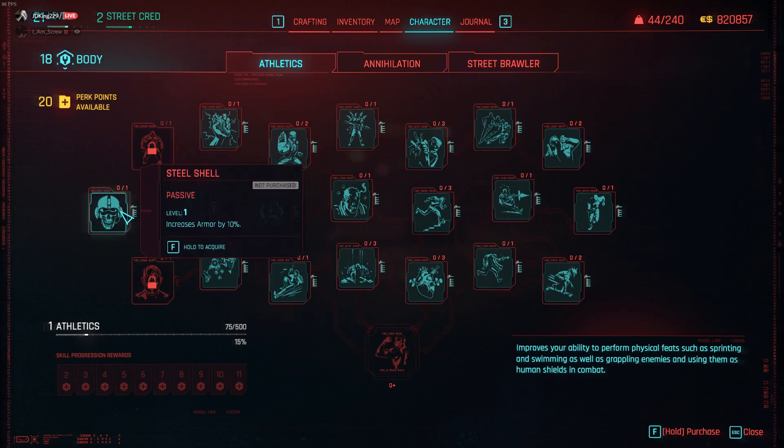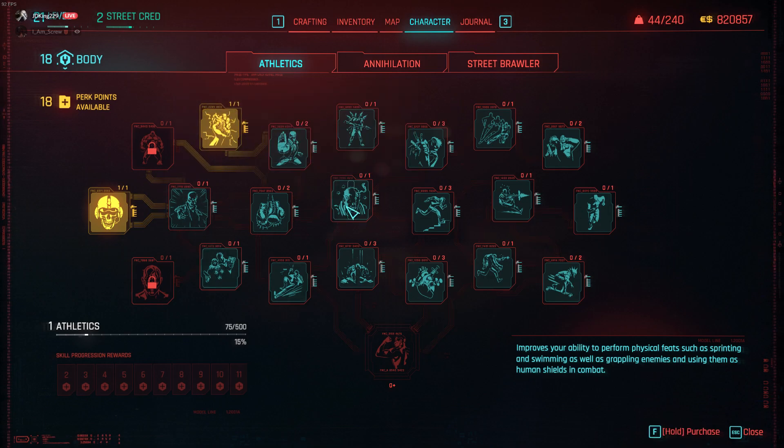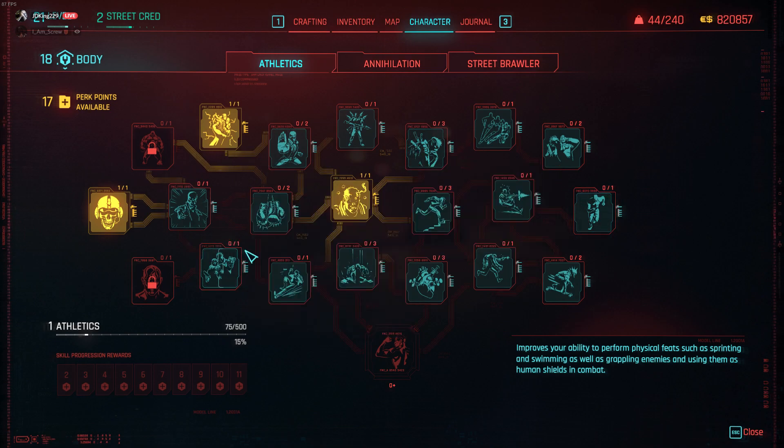So Annihilation — I'll be able to get increased armor, I'll be able to increase my max health. I want to be able to regenerate health during combat. You can regenerate health faster. You want to make sure you have a lot of stamina — sprinting doesn't drain stamina. There are a lot of really good perks in here, just check them out.